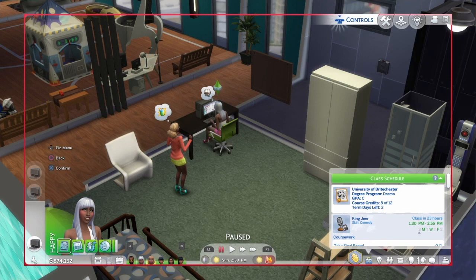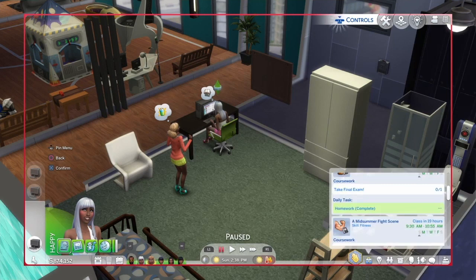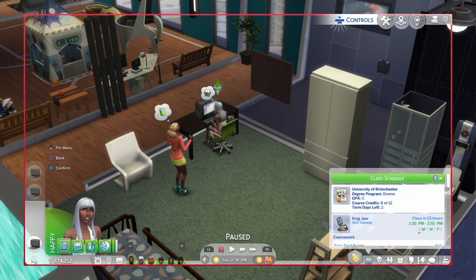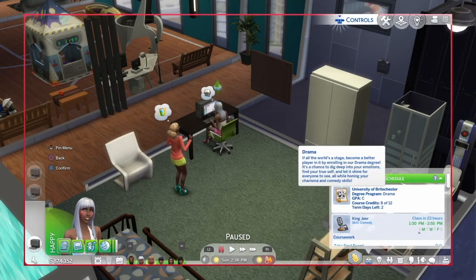These are her courses. She's got a C right now but we just want to make sure she graduates because she's in the distinguished program in university. I've heard that distinguished is pretty much the best option. After graduating, I want her to take an acting job and find out if her pay rate goes up — it's usually about 20,000. You actually have to go to the acting job in person, not just send her.